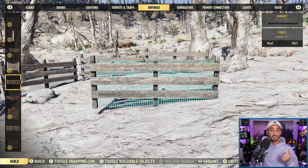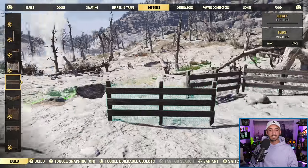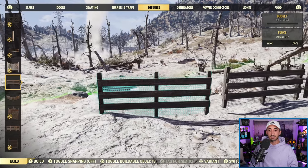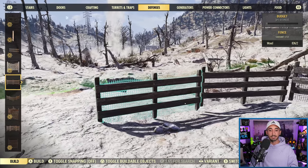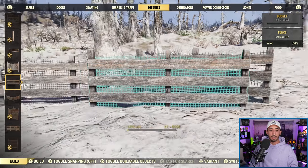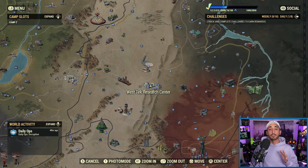As the patch notes say, this applies to fences, bar sets, weapon racks, light boxes, and wall letters — definitely a welcome change for camp builders. With snapping toggled off, you can place these objects wherever you want, making it a breeze.